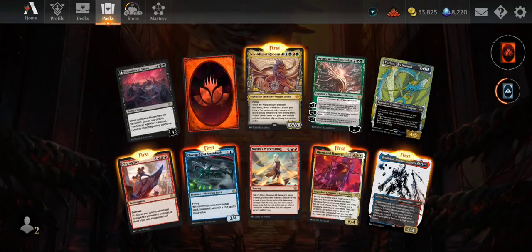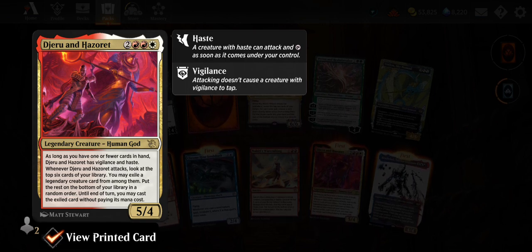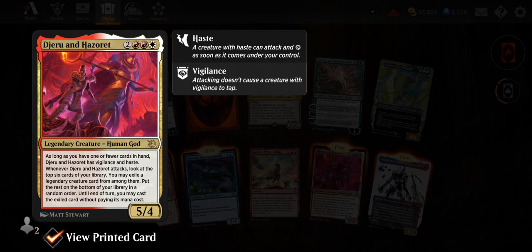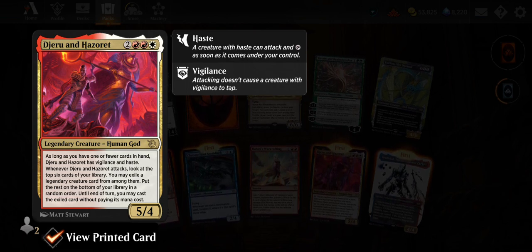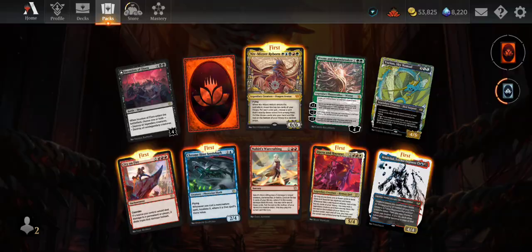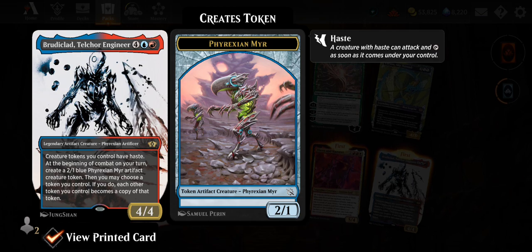Another Heroe's Warcrafting. Djeru and Hazoret — two red and white legendary Human God. As long as you have one or fewer cards in hand, Djeru and Hazoret have vigilance and haste. Whenever they attack, look at the top six cards of your library, you may exile a legendary creature card from among them, put the rest on the bottom in random order — until end of turn you may cast that card without paying its mana cost. This would be the top-end card in your deck; you'd want to empty your hand fast for that benefit.